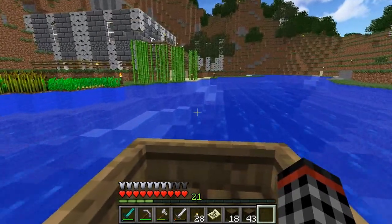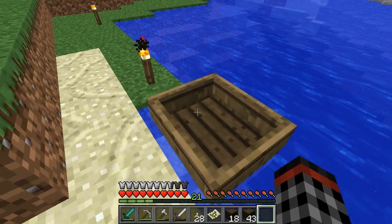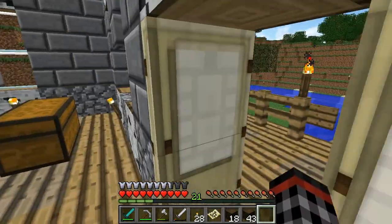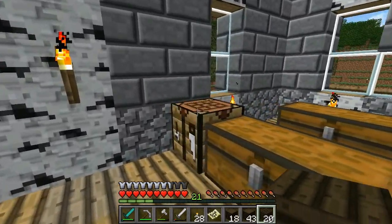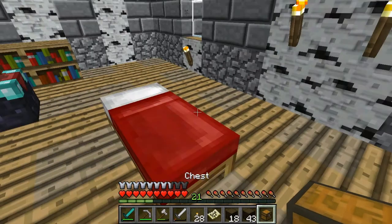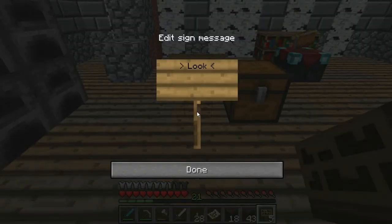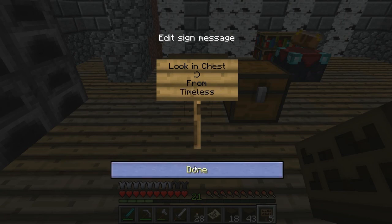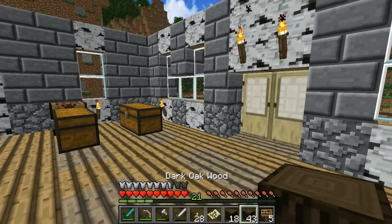I'll dock just outside his house and leave my boat there. Inside Scorch's house I'll quickly craft a chest — he does have a crafting table. I'll make a chest, place it down, and add a sign reading 'Look in chest — smiley — from Timeless — 10 diamonds.' A little present for Scorch!